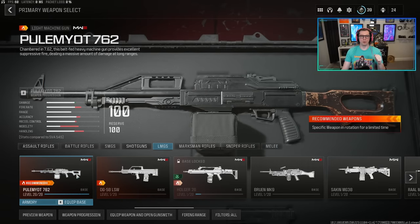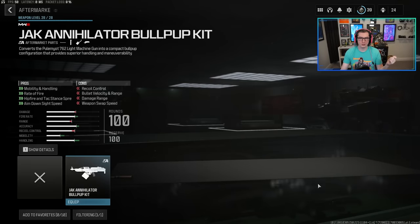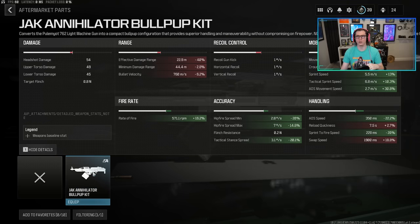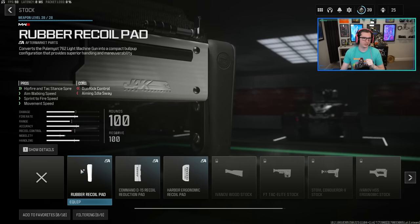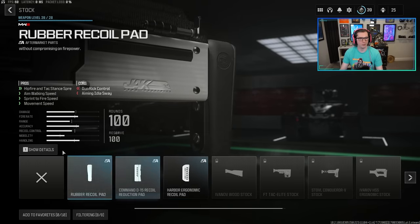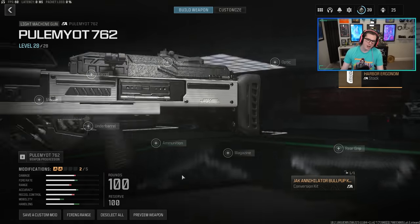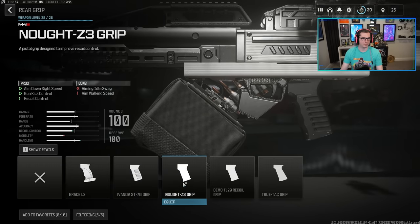First of all, you're going to equip the Pulemyot 762 LMG, which I cannot pronounce at all. You will have needed to unlock the Bullpup Conversion Kit, which does a tremendous amount of things for your rate of fire, movement speed, and most importantly, that tac stance spread. So we're going to go ahead and equip that. From the basic attachments, your options aren't that great to boost anything else when it comes to stock. You can see that we do have exactly one stock on the default weapon that boosts the hipfire and tac stance spread, not by a lot.